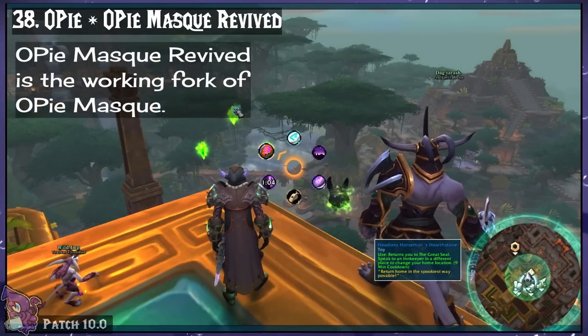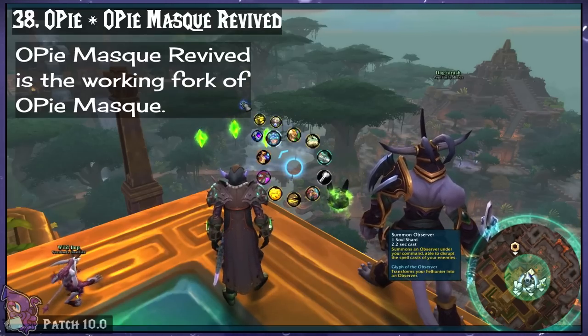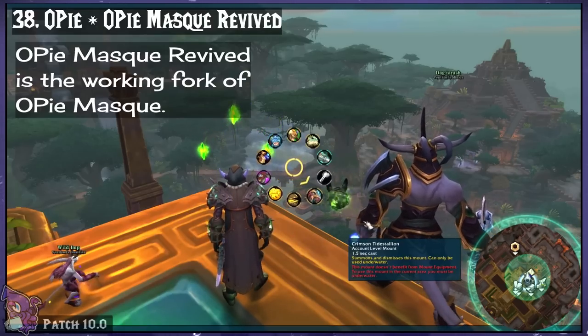Opie and Opie Mask. This creates customizable rings that contain anything you want, from abilities to toys to mounts.